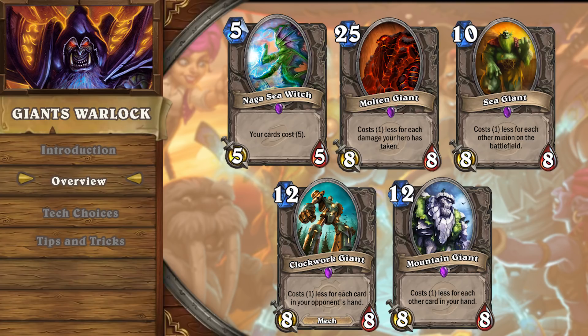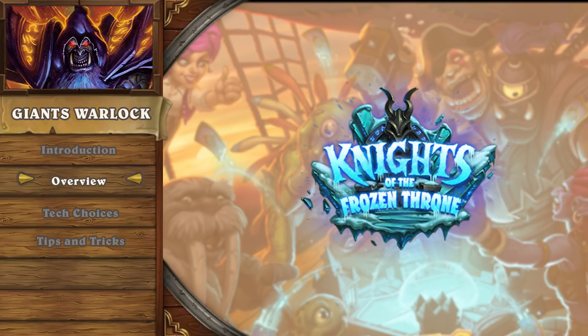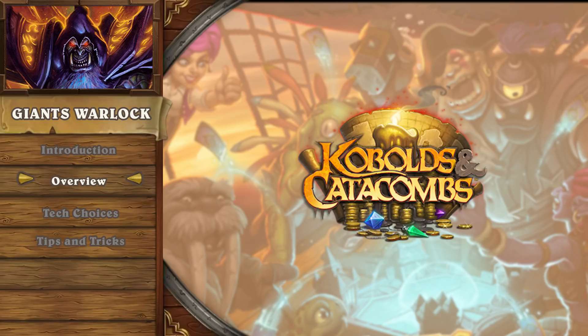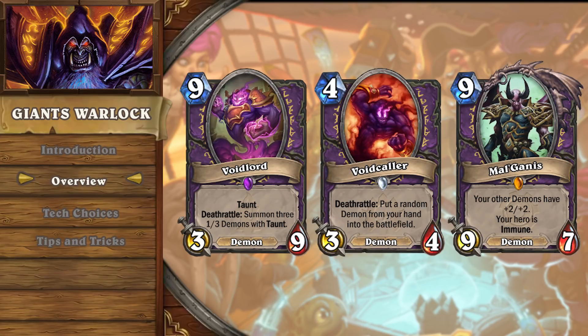This deck differs from Giants Hunter in the sense that instead of using tutors to get a copy of Naga from your low-cost minions, you leverage the Warlock hero power to draw into Naga, passing the early turns of the game. A Warlock deck utilizing Giants was tested in Knights of the Frozen Throne, but was too inconsistent. The release of Kobolds and Catacombs brought control Warlock tools, and with the introduction of Voidlord in combination with Wild exclusive Voidcaller and Mal'Ganis, the deck falls together with this big demon package.